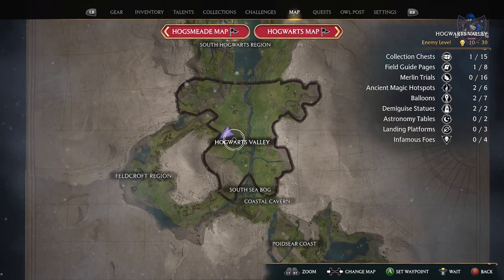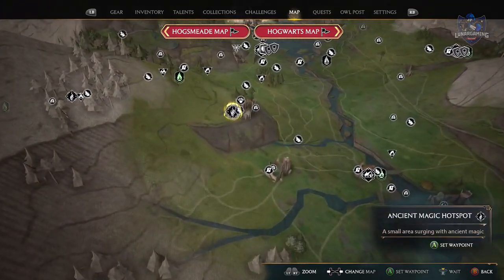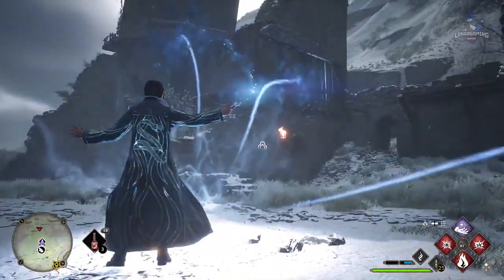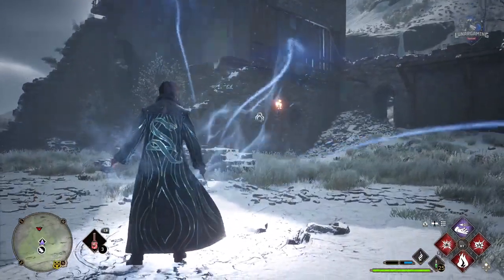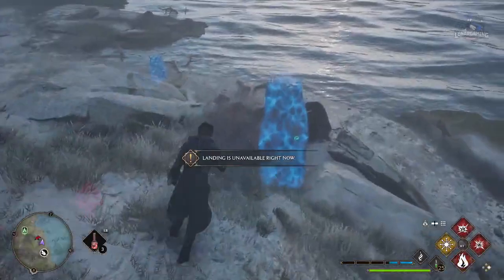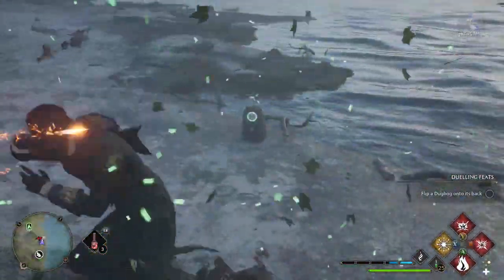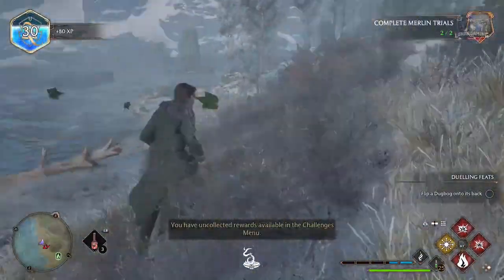It's worth your time unlocking all the ancient magic hotspots early as it will upgrade your ancient magic meter to five slots. Also, completing some of the Merlin trials early will increase your gear slots — it's worth doing at least some of them as your gear slots are very limited, especially given the amount of stuff there is to find in game.